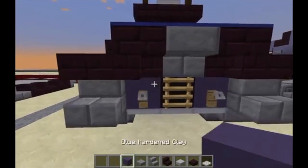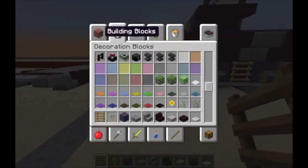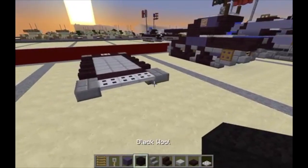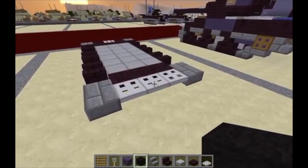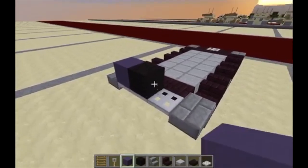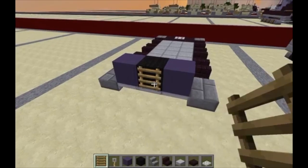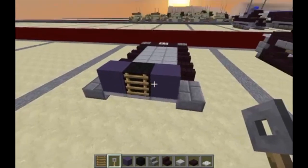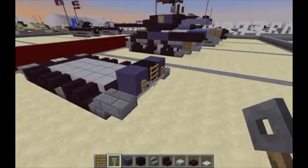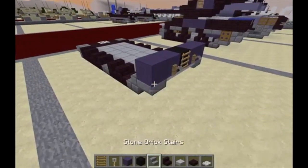Now we can move on to layer two. For layer two, we're going to want hardened clay, trip wire hook, ladder, and black wool. On the back, on top of the center iron trapdoor at the back, put a black wool. Then on either side, put a blue hardened clay. On the black wool, put a ladder. Take a trip wire hook and put it on either side of the ladder on the blue hardened clay. Then on either side of the blue hardened clay, extend another block — that'll be the back wheel.